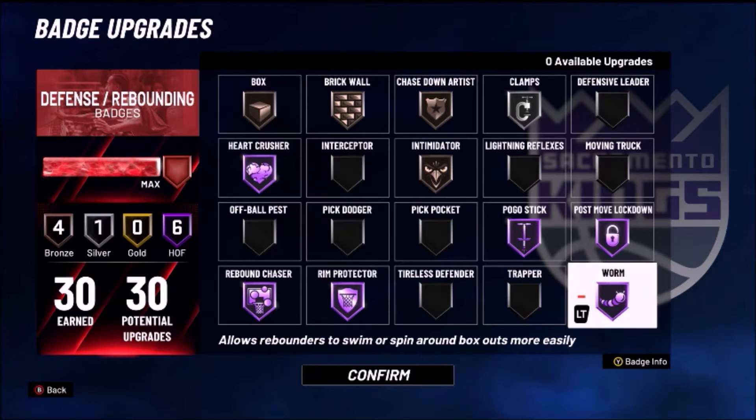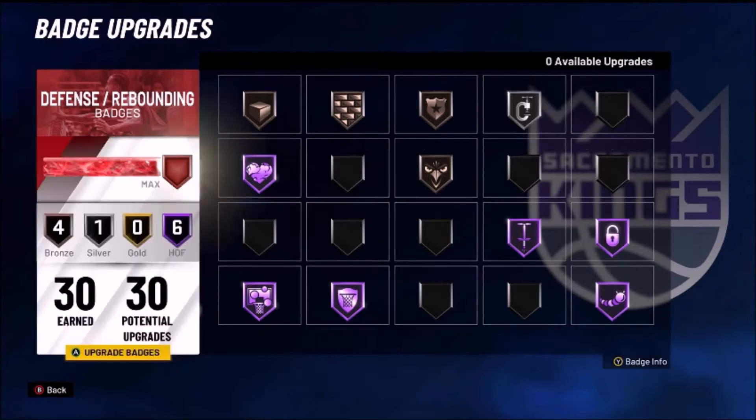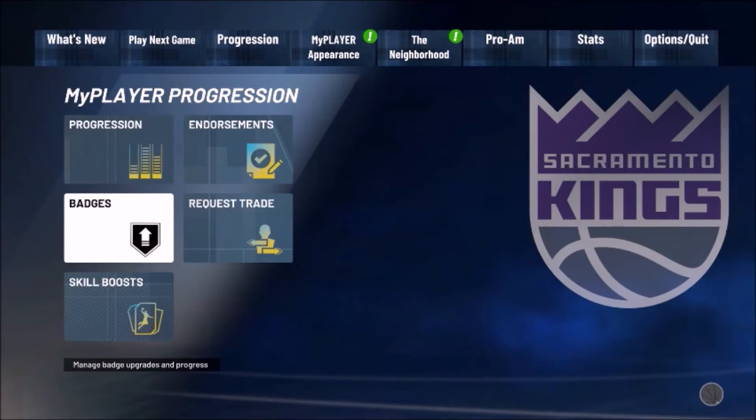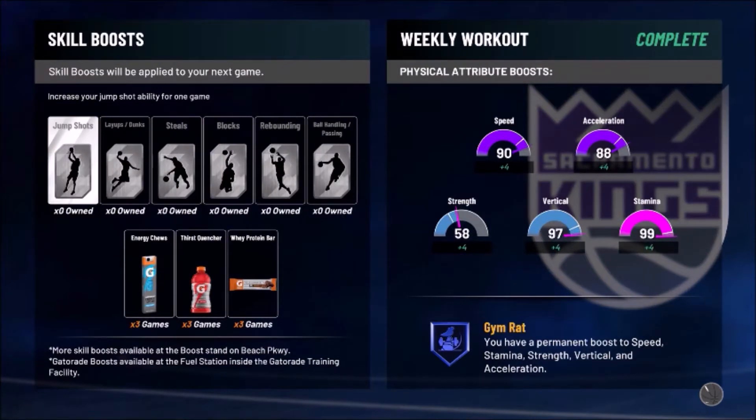Rebound chaser and rim protector stay Hall of Fame — that's not changing. Pogo stick as well. Post move lockdown is only because I play a lot of rec; if you play a lot of rec you can drop that down, especially if you're only playing park. Worm is very hit or miss for me — sometimes it's been working really well, other times it hasn't — but since I have the badges I leave it on there anyway. I've got gym rat too.